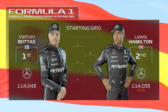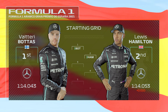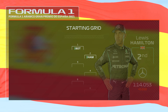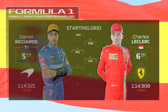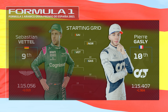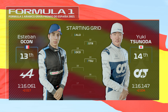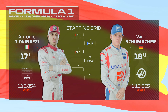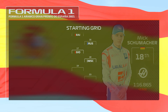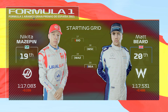Valtteri Bottas starts from pole with Lewis Hamilton alongside. Looking down the rest of the grid: Verstappen, Perez, Ricciardo, Leclerc, Sainz, Norris, Vettel, Gasly, Alonso, Stroll, Ocon, Tsunoda, Raikkonen, Russell, Giovinazzi, Mick Schumacher, Mazepin, and our car at the rear. Which of these talented drivers will come out on top today?